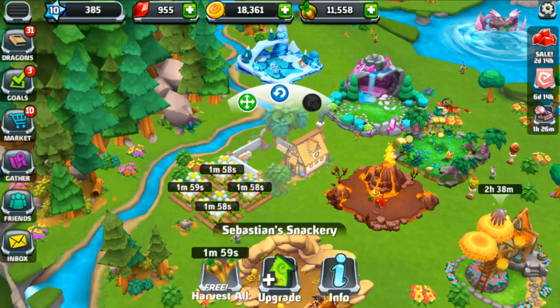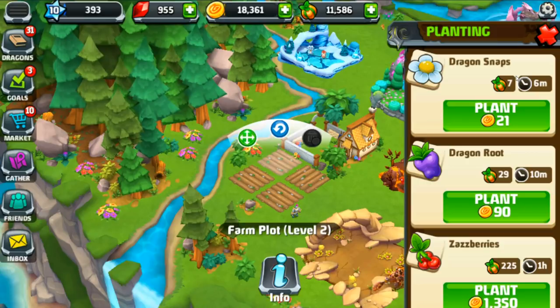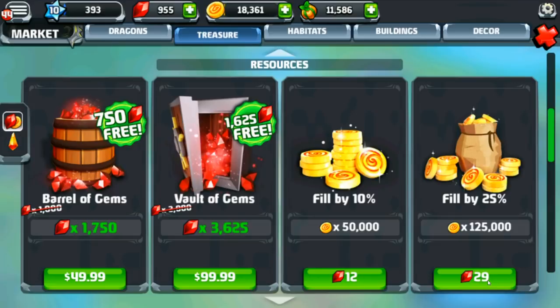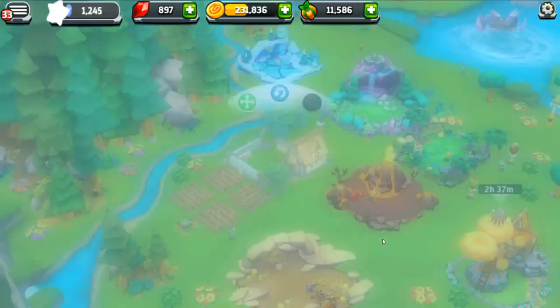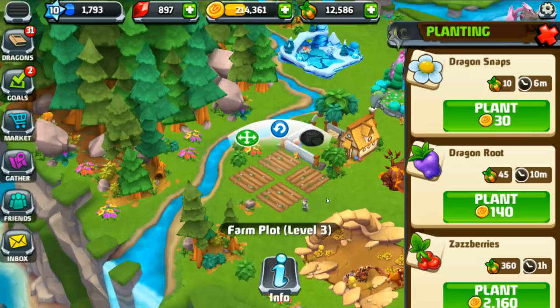My dragon snacks give me seven fruit foods right now. If I upgrade the snackery — feeding these guys is nigh impossible! We're going to spend 50 gemstones to upgrade the snackery. The snackery has just been upgraded — we got some coins back, a ton of food, and now we get 10 whole pieces instead of seven.